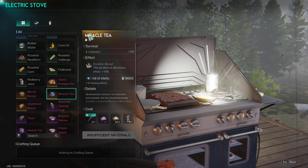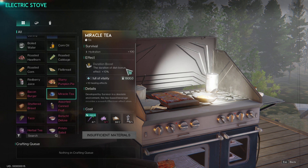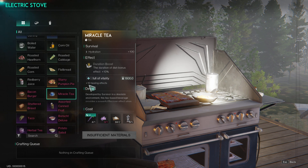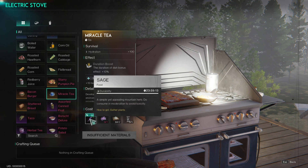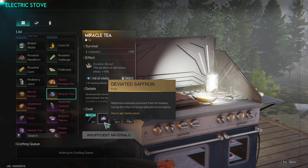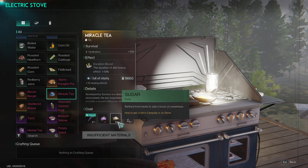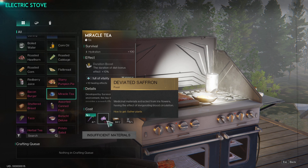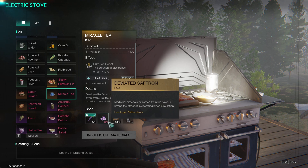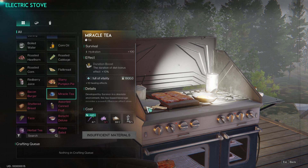So miracle tea — it turns into a duration boost: bonus effect plus 10%, full vitality plus 10%, and healing effects. It needs one sage, one deviated saffron, two sugars, and five purified water. The thing with this is you're gonna need to find those ingredients — that's gonna be it for that.